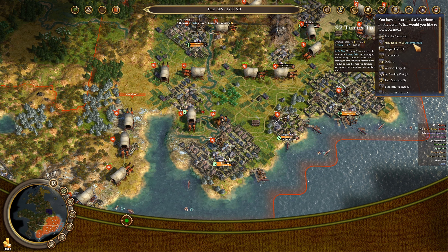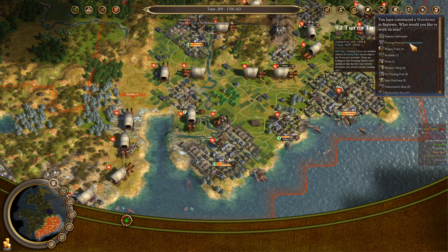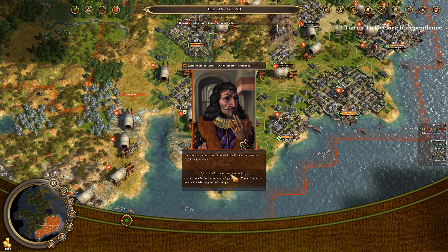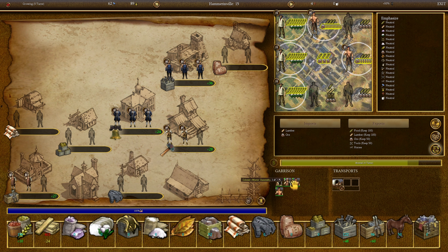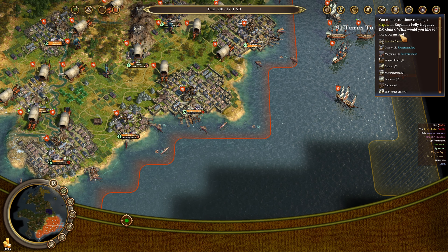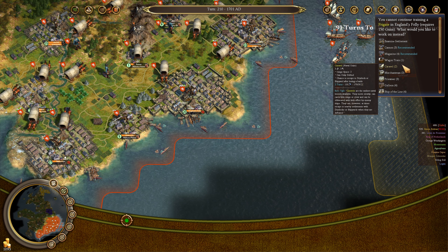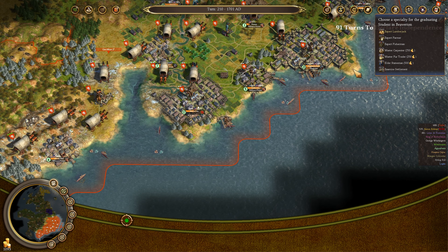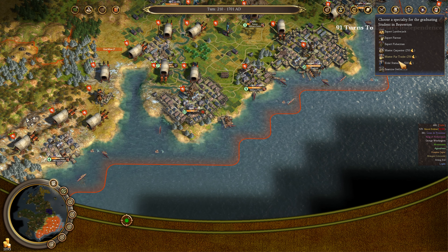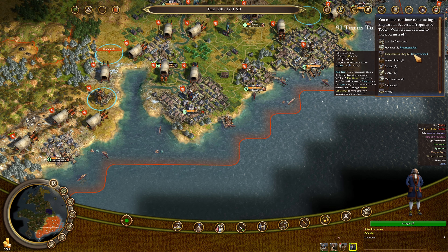There might be a button to make the AI wagon chains move faster — I think I heard of that in Civilization 4. Let's get the printing press built next in Baytown. Get the gunsmith set up, the ore miners doing their thing, making more ore for the colonies. We're pretty well set in Hammerinville. We can't always build a frigate in England's Folly, which is having issues with gun and tool deliveries, so we'll build a magazine in the meantime. Let's do an elder statesman.